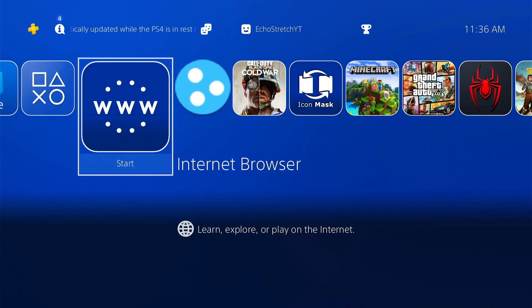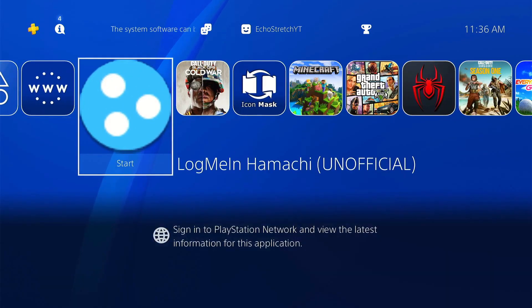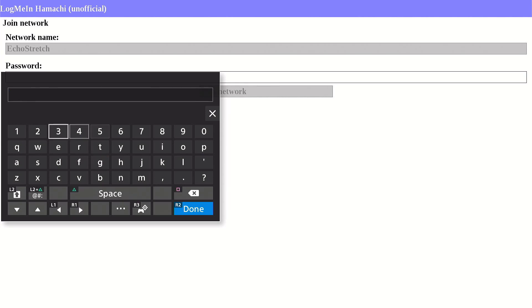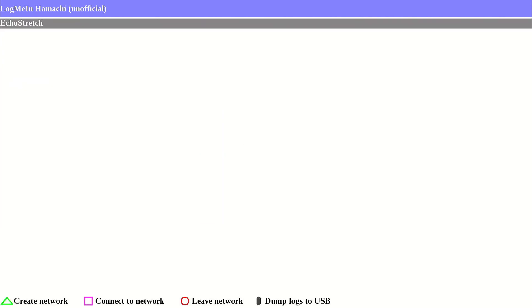So now that we're over onto our other PS4, I just created this user — it's just EchoStretchYT. I am on a different network. We're going to go ahead and launch Himaki and we'll give it a few moments just to get us logged in on this PS4 as well. So it's logging us in, and we'll just go ahead and hit square this time to connect to a network. Then we'll go ahead and type in the same information that we used to create the network — so it's EchoStretch — and then type in the password, which is 1-8. Go ahead and hit R2 for done and it will join the network with no issues.